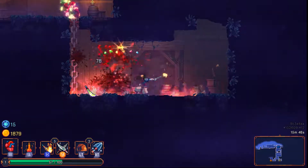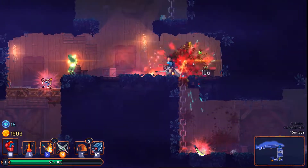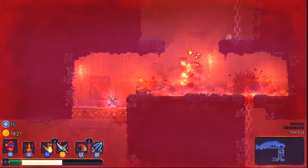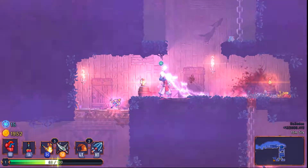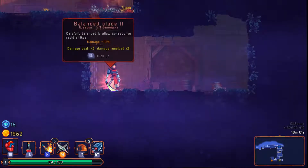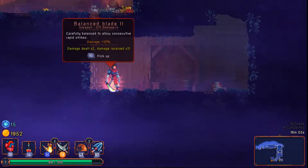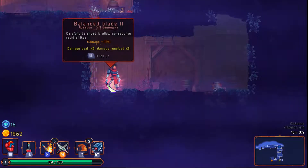We got ourselves a new weapon. Now we can come up and kill this guy properly. We're going to have to use our potion here. What do we got? Blade level two — carefully balanced to allow consecutive rapid strikes. So this is a very new weapon for me.